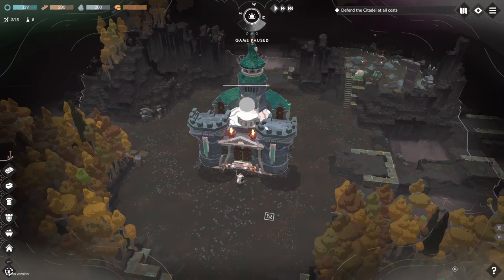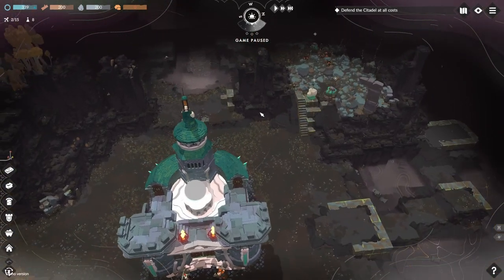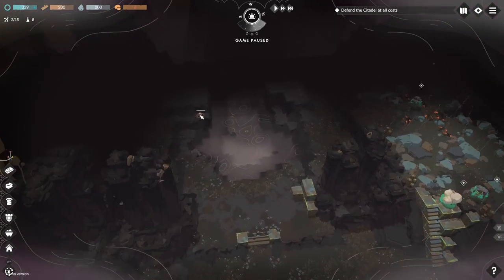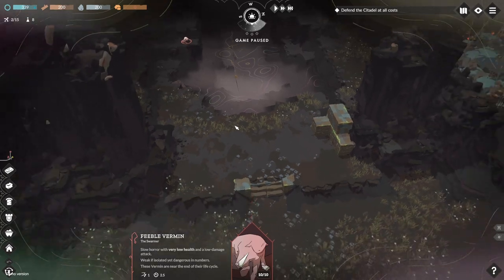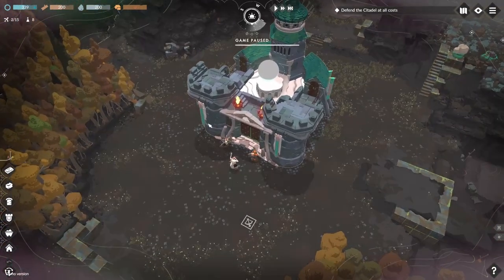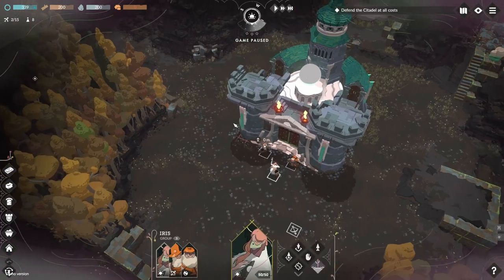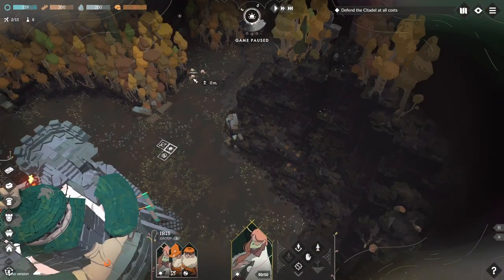This is the citadel — this is what you've got to defend. As you can see there are already pre-made bricks on here. You have to build around it and build your defenses. These are the little horrors here — evil vermin, they're the weak ones. First things first, let's get rid of these and then I can start building.